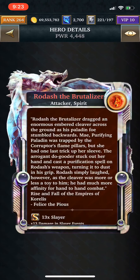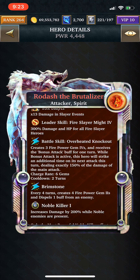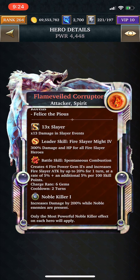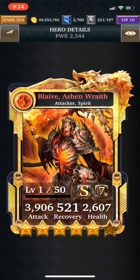We can take a look at the Master Collection card — Red Ash the Brutalizer. This is a little bit weaker than the ultimate hero ultimate form. It has a similar battle skill in that it will create 3 firepower gem 4s and deal 150% damage in the next attack. It also has another skill: every 4 turns, it creates 4 firepower gem 2s — so instead of 3, it creates 4, which is a little bit better. It's a noble killer and spirit type. The ultra rare card, Flame Veiled Corrupter, will create 4 firepower gem 2s and increase attack up to 20%, which is a little less in terms of attack bonus.